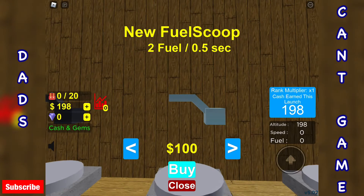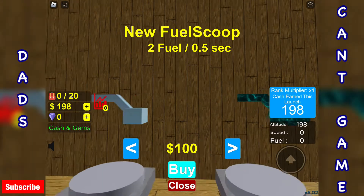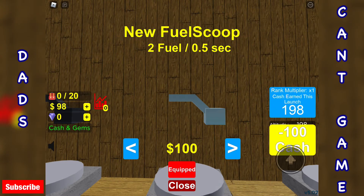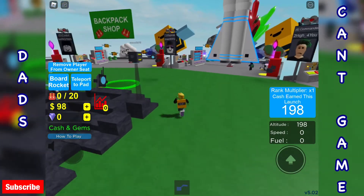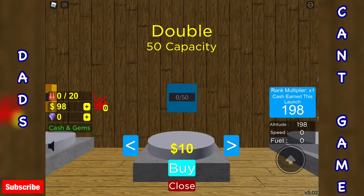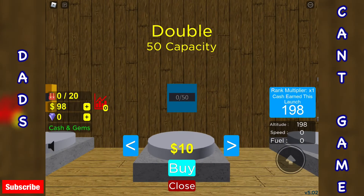Quicker scoops — I'm going to buy that one. Definitely going to buy that one. Backpacks — can we get a better backpack? I might not have enough money. Oh, just two short. But I'll definitely buy that one.